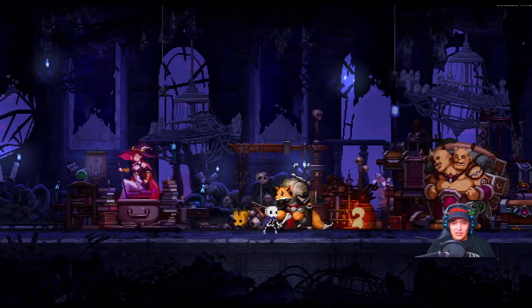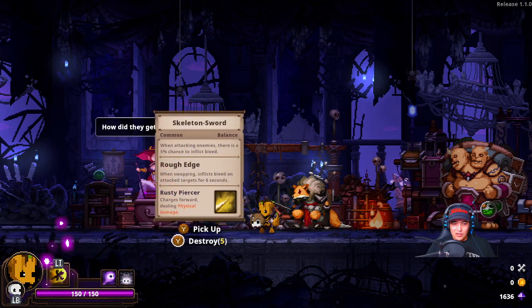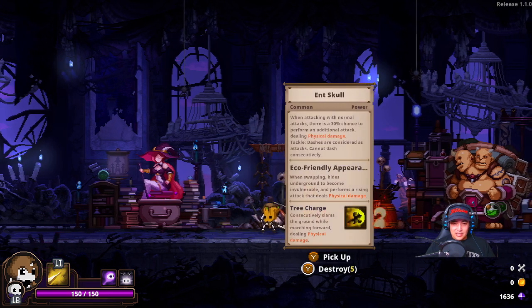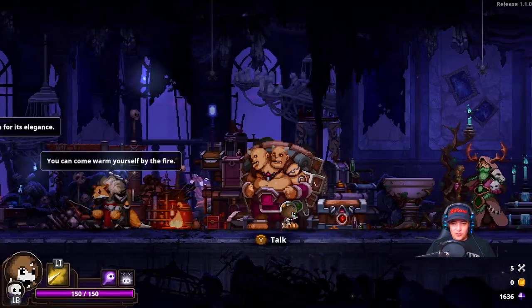We've almost got everything upgraded all the way. I don't love Ent Skull, but it might be what we're going with — Ent Skull or Skeleton Sword. I'm honestly going to take Skeleton Sword, and then just take the bones from it.